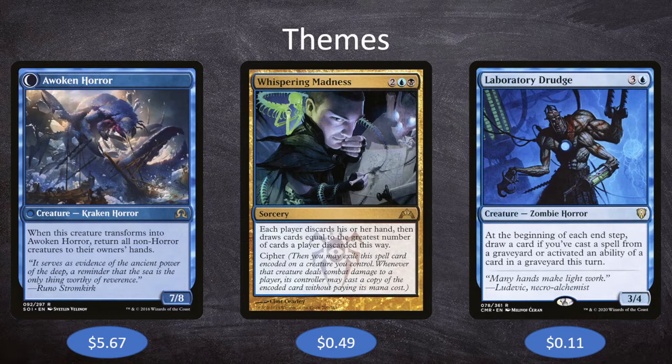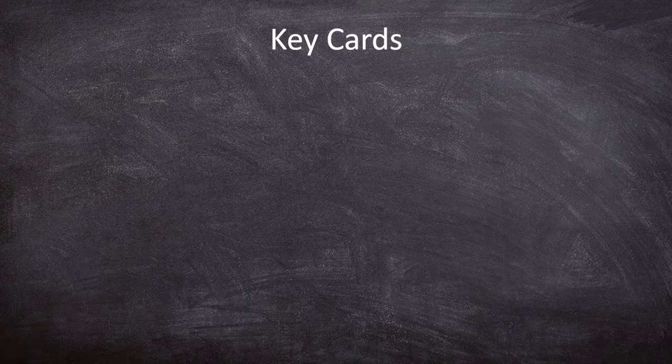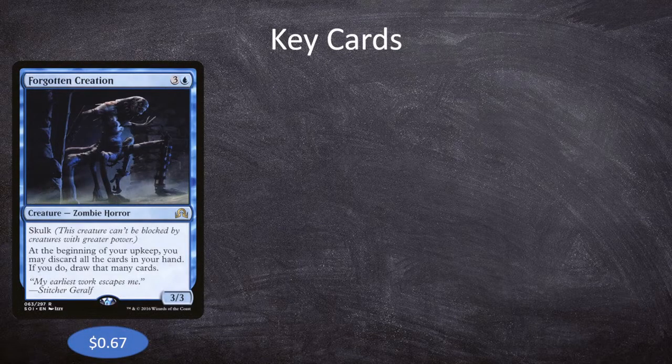With our themes out of the way, let's look at some key cards — 3 in particular. The first is Forgotten Creation: 3 and a blue for a zombie horror 3-3 with Skulk, so it can't be blocked by creatures with greater power. At the beginning of our upkeep, we may discard all the cards in our hand and if we do, draw that many cards. Forgotten Creation is a one-sided wheel effect every single turn. With Muldrotha, this means we're basically drawing additional cards, because Muldrotha lets us cast spells out of our graveyard. Forgotten Creation is an absolute all-star in this deck.